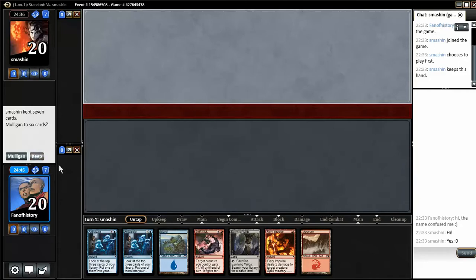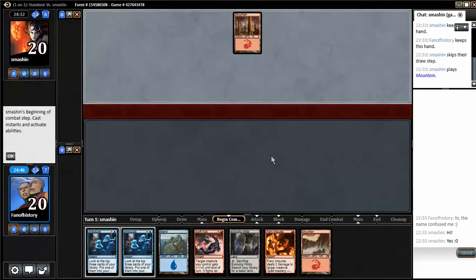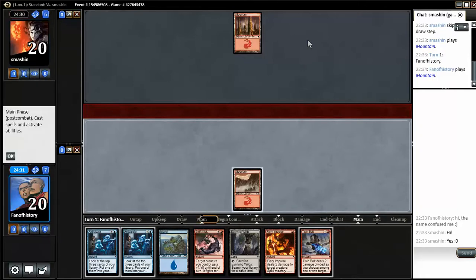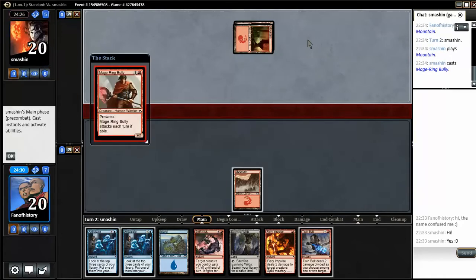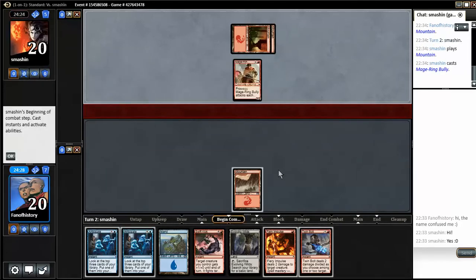I'm going to keep this hand — I've had horrible luck with mulligans. He is playing something red, which is scary. I'm going to play Evolving Wilds into blue or red. Actually, I'll just keep red up for the Fiery Impulse. Then I'll Anticipate next turn so I can kill his aggressive creature when he plays one.